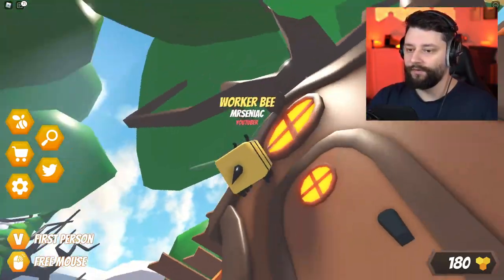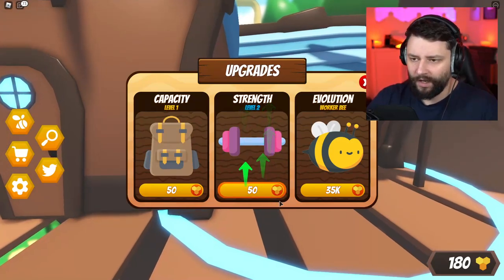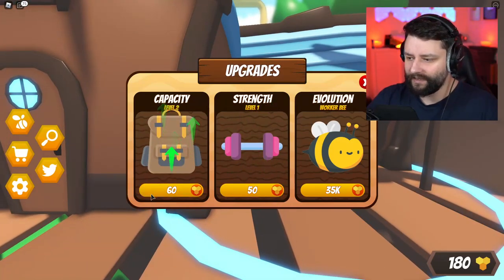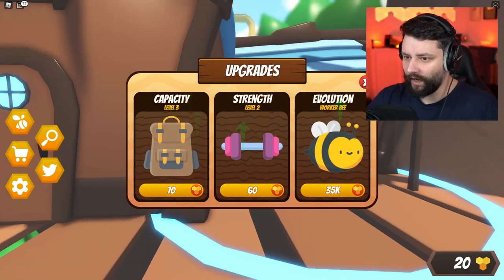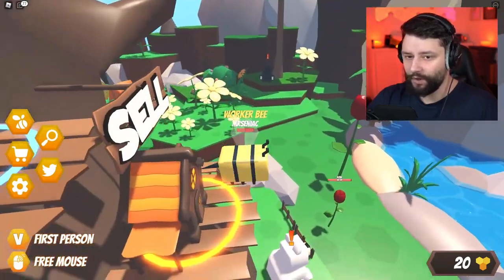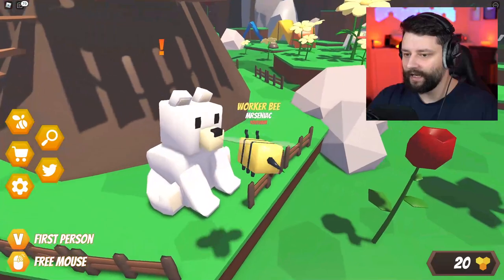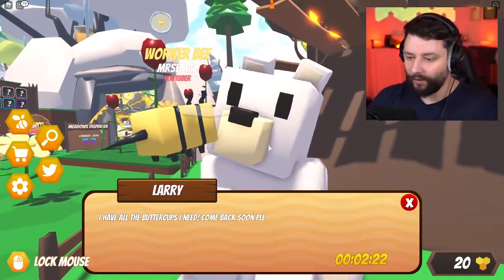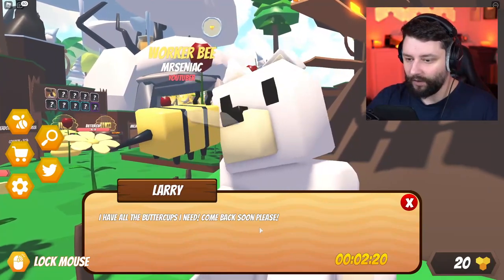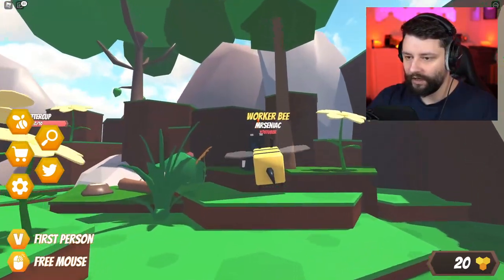Let's go to the store first. Upgrades - I can upgrade my capacity and my strength. I'll upgrade my capacity one more time. I think what we should do now is speak to all the bears, get a bunch of quests together, so I can destroy things as time goes on.